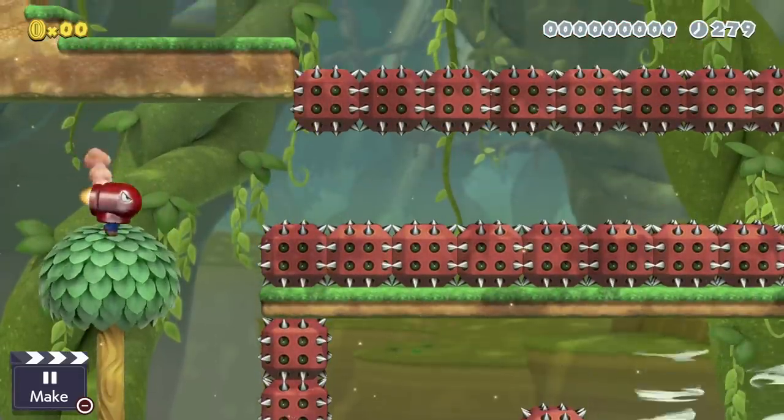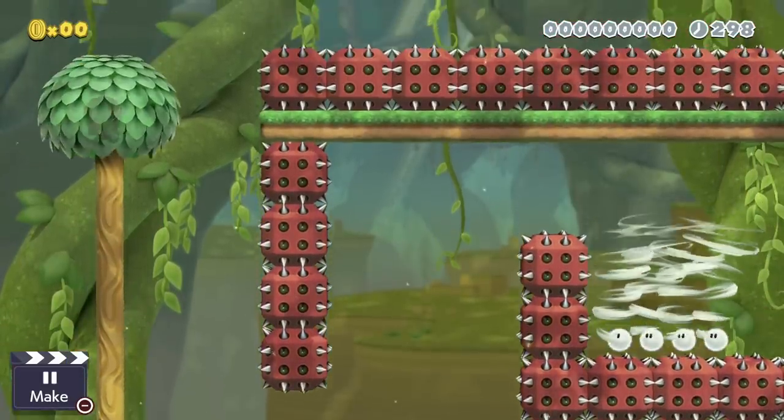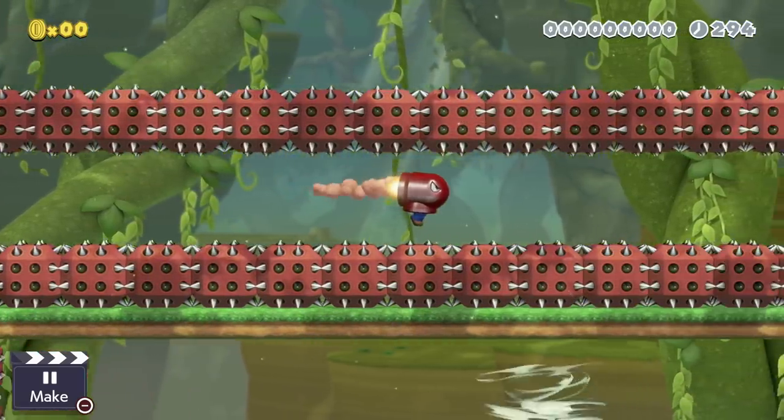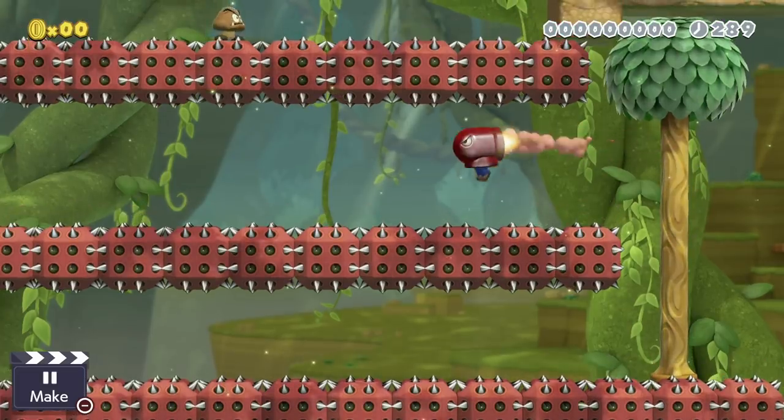You can use trees as a stopping area for the bullet bill. Just let go of the throttle, grab the tree, climb up, and jump off to restart your flight. It looks funny when Mario climbs a tree with the mask on because all you see is the butt of the bullet bill — a giant hole in the back of Mario.